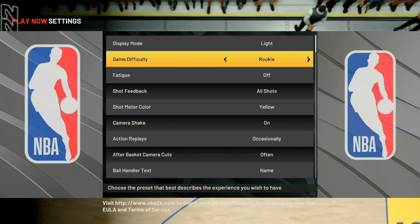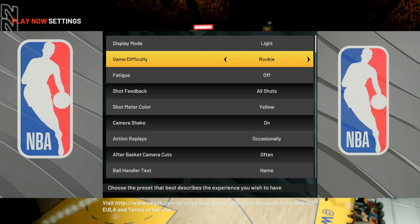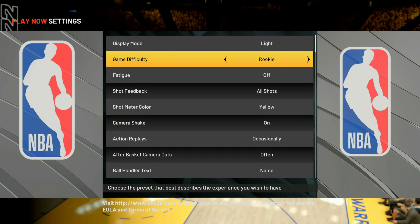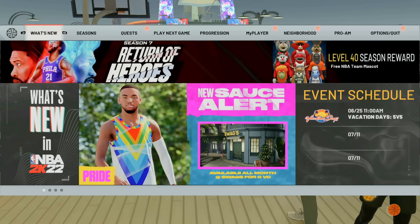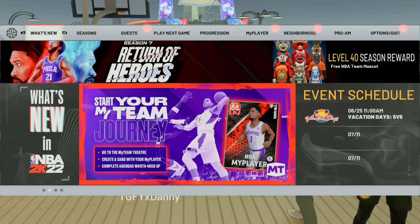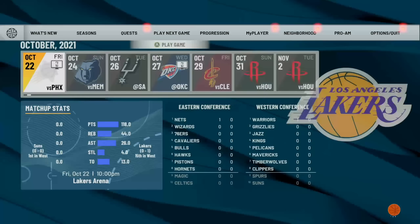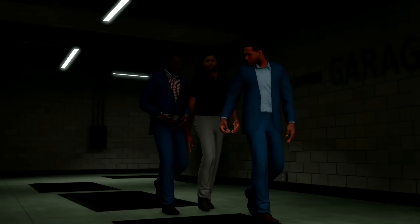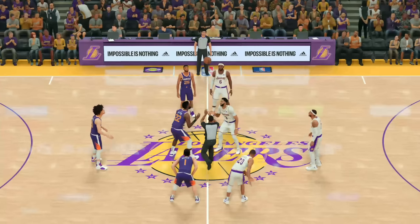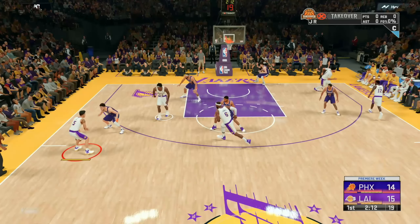Now you want to join a friend you have in the neighborhood. If you don't have any friends online, join somebody from the community post. If that's not an option, before you do this glitch add about five randoms from the park so you have people on your friends list to join. Once you join someone in the neighborhood, do not go to your options or settings because clicking settings might revert the rookie mode. Instead, go over to Play Next Game and load up the next available game.